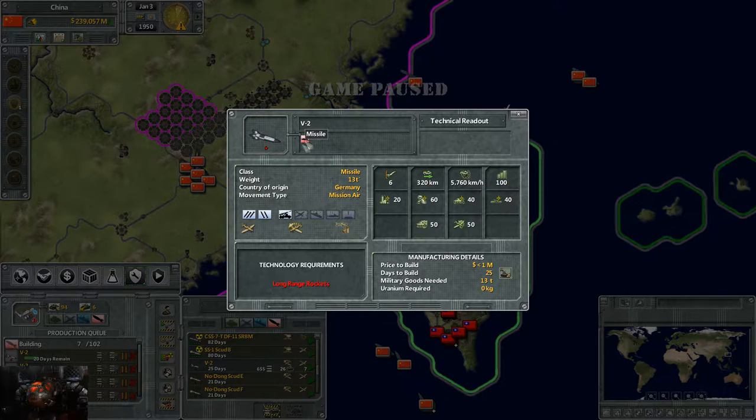It's a missile that can be used for a saturation attack — multiple missiles all fired at the same time. It's ballistic, meaning it goes up and comes straight down on target. It's land-launched, as that's what this episode covers. It's a mid-range air target, so it flies at roughly the same altitude as most aircraft, which makes it somewhat vulnerable.